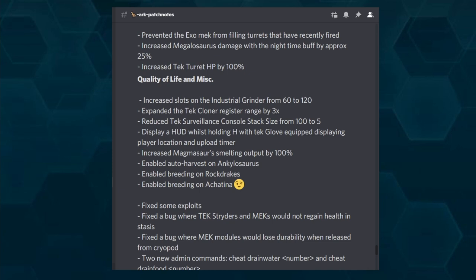One change I really appreciate: when holding H with your tek glove equipped, you will now see not only your location but also your upload timer. Before you had to run to an obelisk or transmitter to check the upload timer. Now you can just see it on the HUD. No more running to an obelisk only to find you just missed your 15-minute window. Great quality of life change.